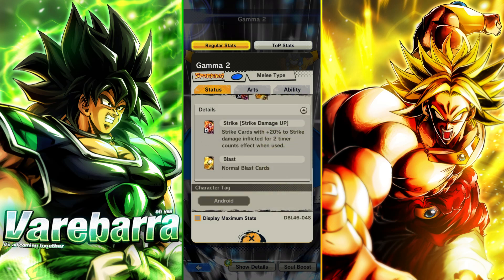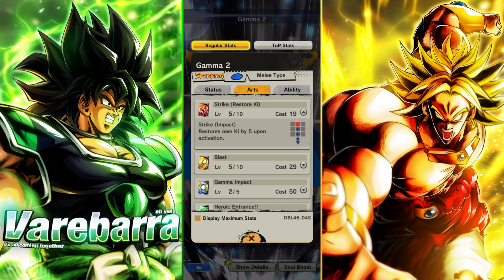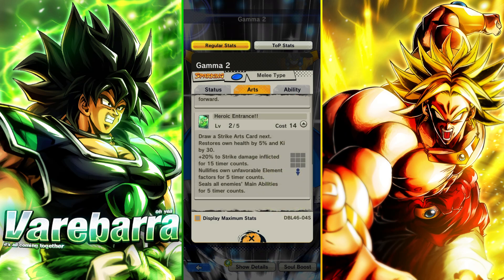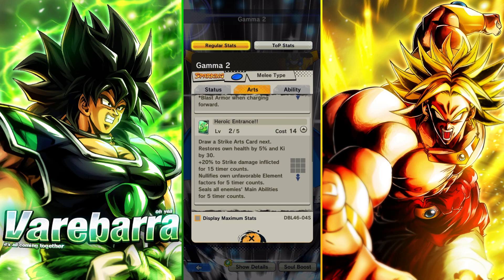He has the Strike Damage Up card, he's untagged androids, and this strike is restoring 5 ki on activation — pretty decent. He has a Charging Forward blue card with Blast Armor, gives crit damage inflicted 25% and it deals massive. It draws a Strike card next, you're getting your own health restored by 5% and ki by 30 — pretty good. You're getting Strike Damage Inflicted, and you're nullifying your own unfavorable element factors for 5 counts.